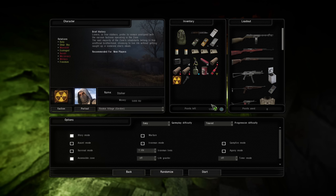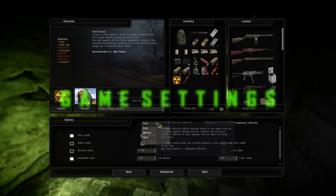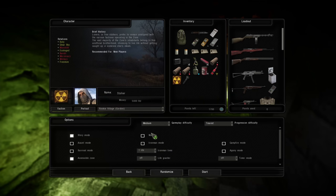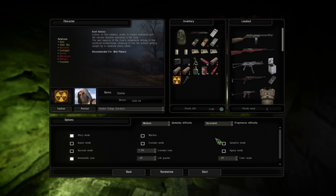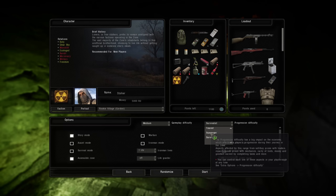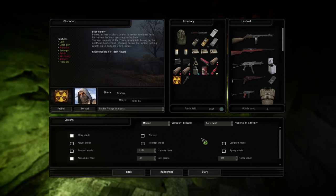We're going to change some settings first. There are different difficulties and you can play on any difficulty you'd like. We've been playing on Medium rather than Tourist. We've been playing on Survivalist, which is obviously a bit brutal compared to the other modes, but it's good fun. It does reduce the points you have quite significantly, but you will find more stuff in-game — always remember that.